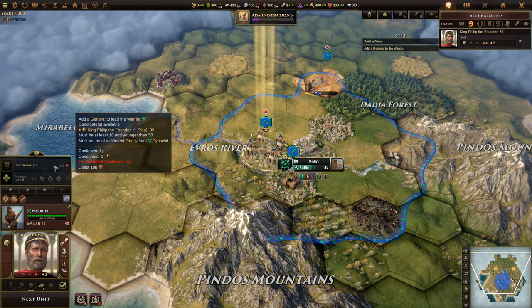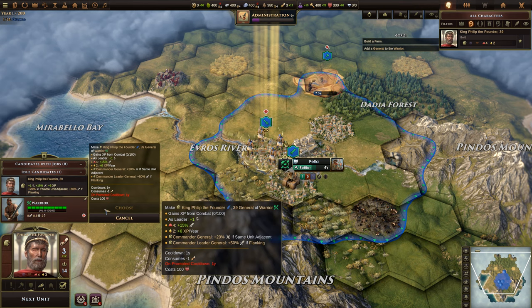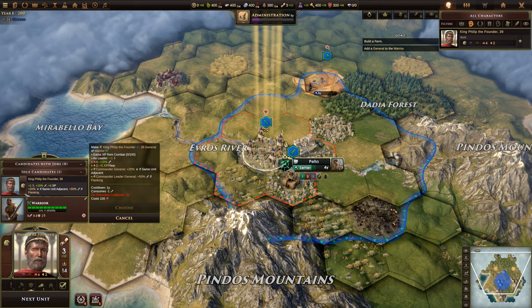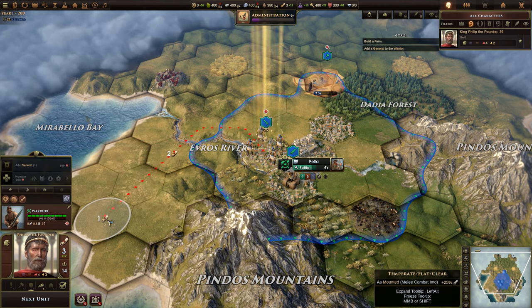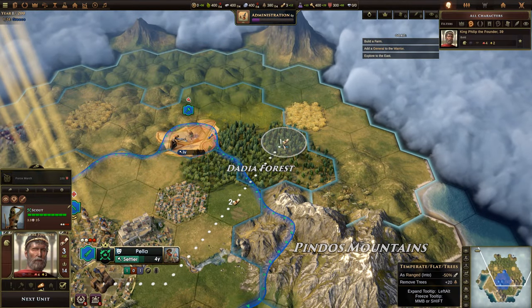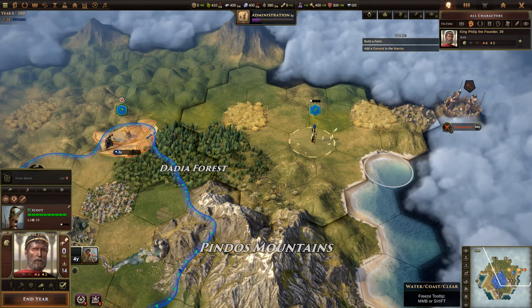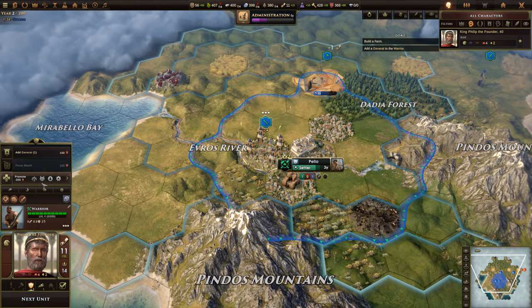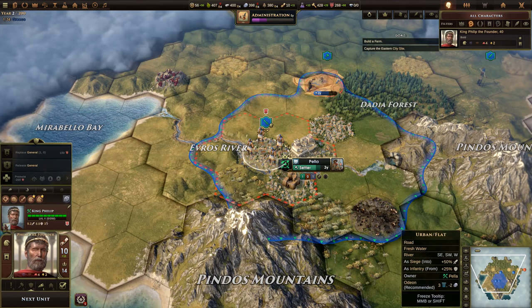He tells me to add a general to the warrior. We have no choice — we're going to go with King Philip then. I did choose you, right? Outer candidate — it's this dude. Why is it not able? Unpromoted cooldown — we need to wait. Build a farm, generate things, let's move to the next unit. I'll explore the east — we need to find other places. Zero turn — more barbarian camps. I will make sure my warriors have a promotion and general. Add a general — choose him. You have now given your warrior a promotion and assigned Philip as general. Your warrior is now trained and ready for battle, but currently in cooldown from adding the general. Next turn — use it to capture the city side to the east.